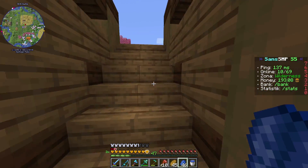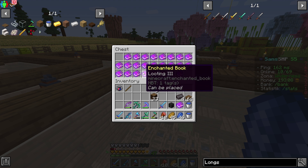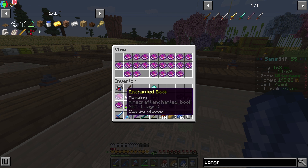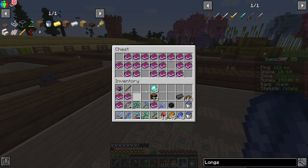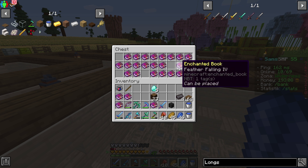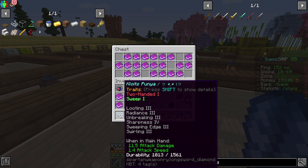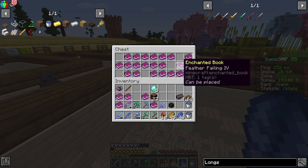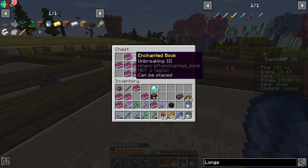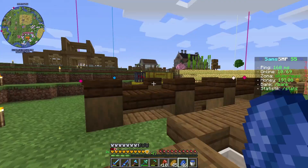Berarti ini udah lumayan, soalnya ini udah ada fire aspect dan unbreaking 3. Dan kemudian kita akan mengambil enchanted book kita yang ada di chest ini. Kemarin aku membuat chest dan aku taruh-taruhin semua disini. Disini kita akan ambil looting 3, fire aspect sudah punya, mending juga sudah ada. Dan kemudian kita akan ambil sweeping edge, terus sharpness 5 kita. Sama swirling, kayaknya kita perlu swirling soalnya itu kayak ada tornado-nya gitu.